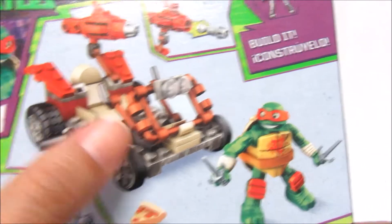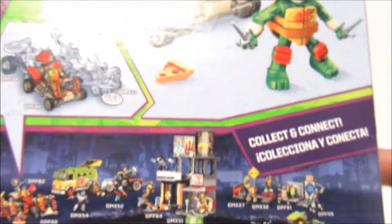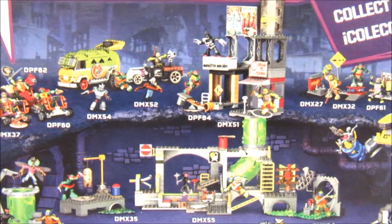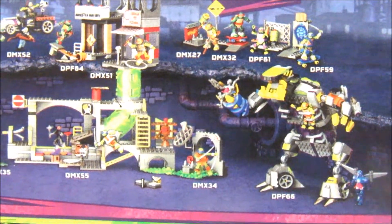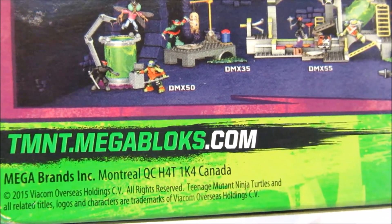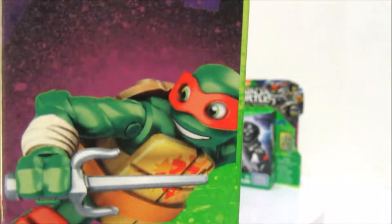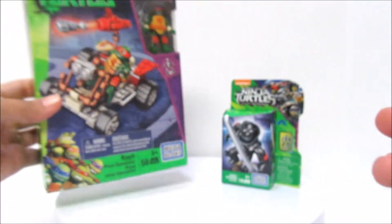And if you look on the back, it shows that this piece apparently goes up and down. There are four different cars you can get. Pizza. Raph. Collect and Connect — look at all these things you can collect and connect! Totally awesome, dude. Gotta get them all! And it says tmnt.megablocks.com where you can see all of them, each sold separately. And then on the side, another totally tubular picture of Raph. That's it for that box.